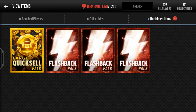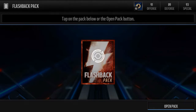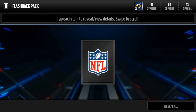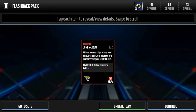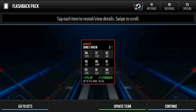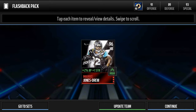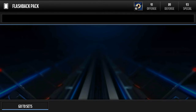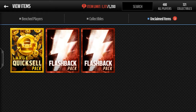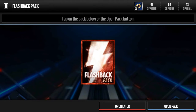Let's cut right into the flashback packs. Here we go, first of three — RG3 and Jericho Cotchery are the worst pulls, and we got MJD! Yes! Let's go, already a new one. Wow, MJD — I think he goes for 300 or 400k, so that's definitely a crazy nice pull. Here are his stats. Wow, okay, nice — and that's only the first one.